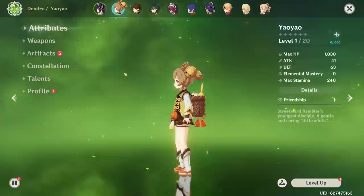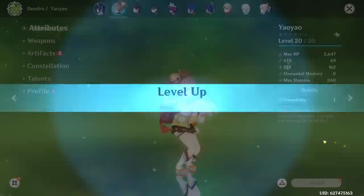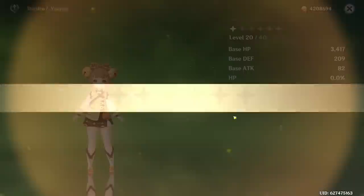That didn't go terribly — we didn't get a five star, which is positive. In terms of four stars it was pretty dreadful: two Xinyans and two weapons we can't use. But we got the ultimate prize — Yaoyao! Welcome to the team, we finally have a healer. Unfortunately there's not a lot I can do with her off the bat because I wasn't able to grind her boss material. You need dendro to beat the dendro cube, so I wasn't able to farm it until now.